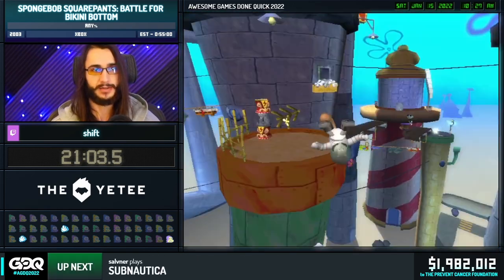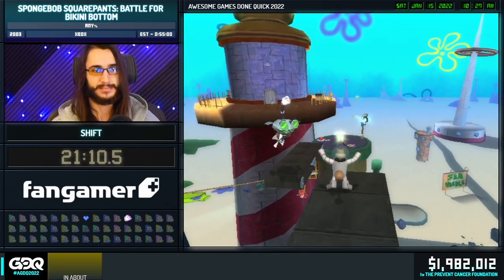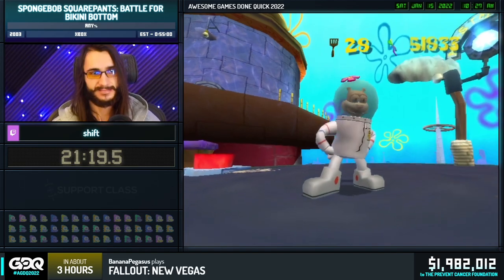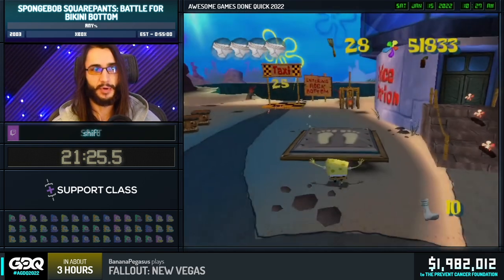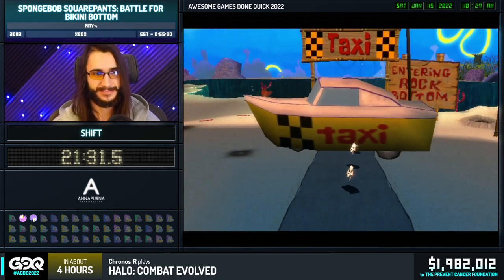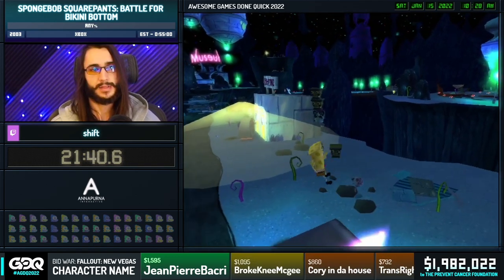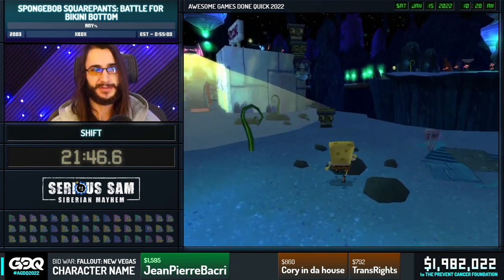We got a donation: $10 from One Winged Absol who says: Awesome to see Battle for Bikini Bottom back at GDQ. I'm so proud to have been part of the community for almost a year. Good luck, Shift, and hi Jared and Choi. The reason he enters these taxi pads weirdly is because if he can get into the call zone while the cutscene is playing, he can just skip past the cutscene — saves a second or two. Just little optimizations. And there's a nice little Easter egg of the bus coming — anybody like SpongeBob season one?